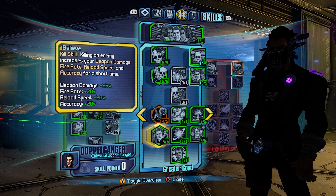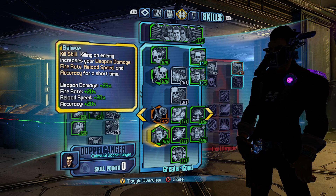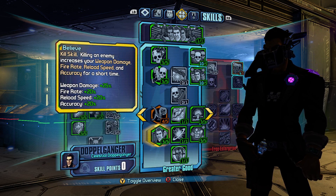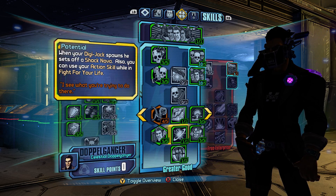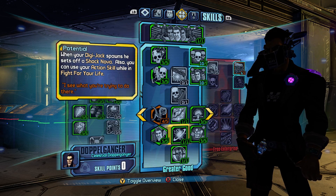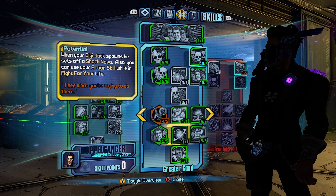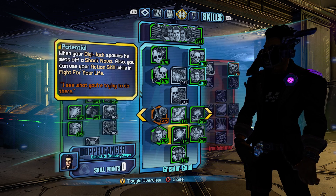Believe is just an awesome kill skill — this is what Rangers should have been for Axton. It's 25, 20, 20, and 20 — actual numbers rather than just 5% boosts, and all of them are really nice. Potential gives us the Shock Nova, so that's the third Nova. You've got Cryo, Shock, and Explosive. The Cryo is awesome because it strips shields, and shields make enemies resist Cryo. All three of these Novas working together make each other work perfectly — it's a beautiful combination. And I can use my action skill while I fight for my life, which comes in handy since you're playing pretty irresponsibly with this build.